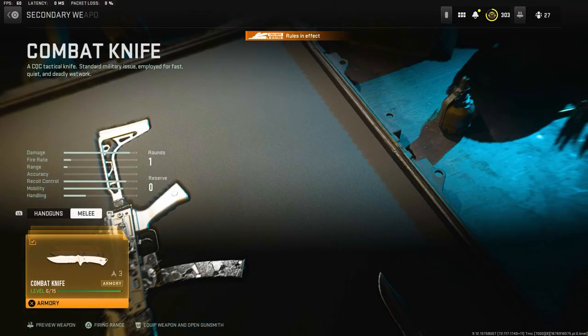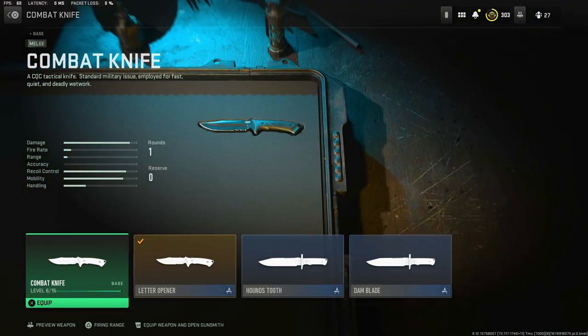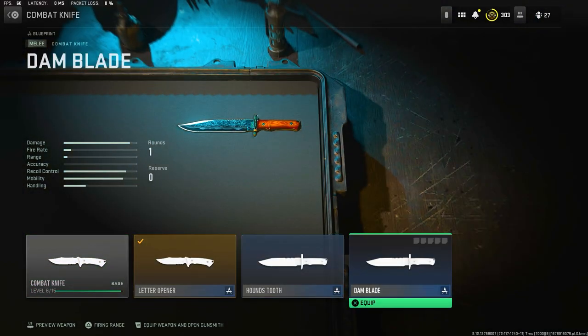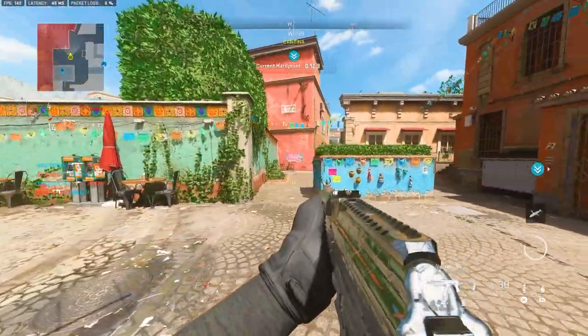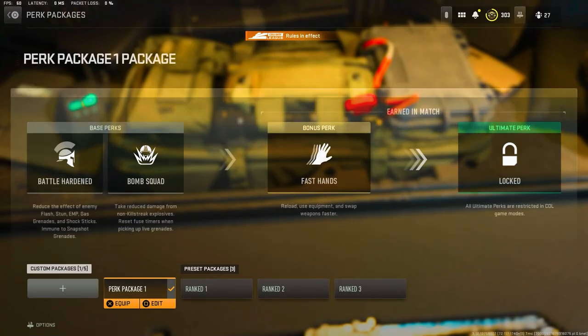For the secondary in the loadout, run the knife instead of a pistol. The reason is simple: you run faster with a knife. You want to get to the objective as quickly as possible, so the knife is the way to go.